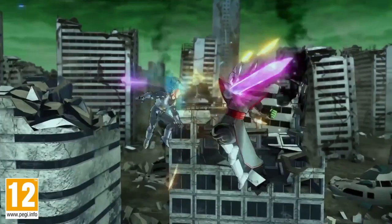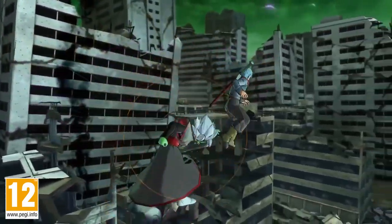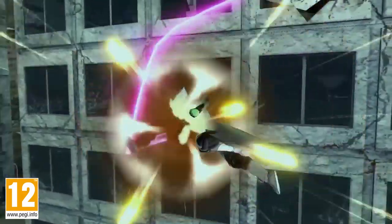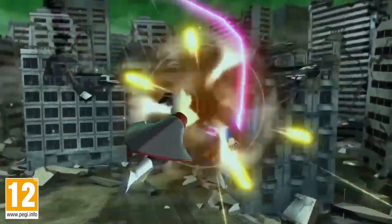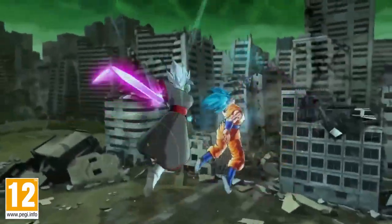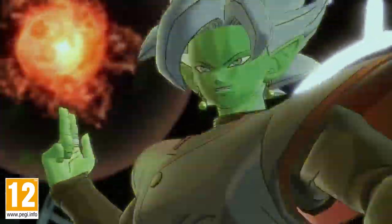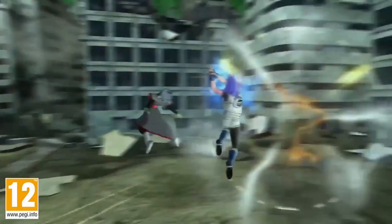Last but not least, we get Trunks' Spirit Sword — I don't know what they're actually calling it, maybe his Genkidama Sword or whatever — but pretty much it's like a Spirit Bomb into sword form. It's not as big as it was in the anime, which isn't a letdown, but from what I can tell based on the gameplay, it's like you summon it and you can use it for a quick combo or something of that nature.